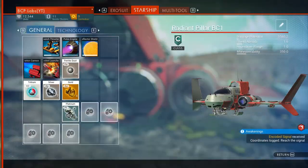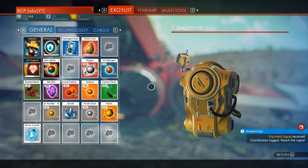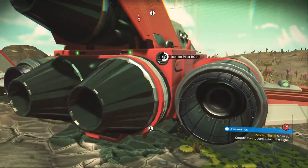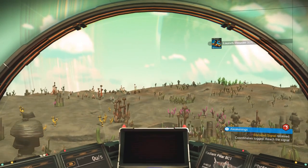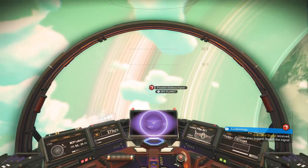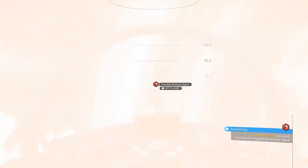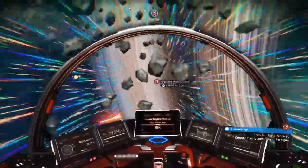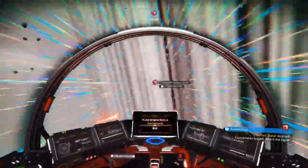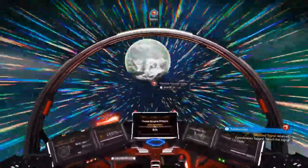Yeah, we're going up there then. Is there anything I need to do? I got sodium, oxygen, hydrogen, ferrite dust in case, some launch fuel — let's go. And away we go, up back to the stars. I have absolutely no idea where this is or where we're going. Oh, we're gonna get there pretty quick. We're going to another planet. Pulse engine's gonna drop out of fuel here — fortunately I did a little mining in the asteroid field for tritium.